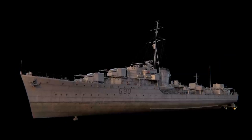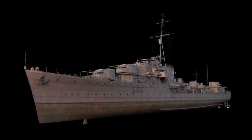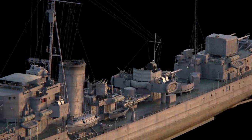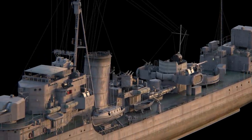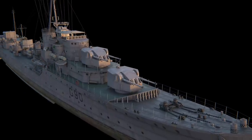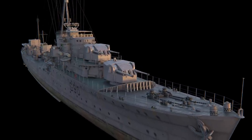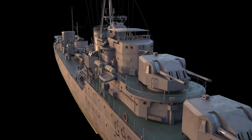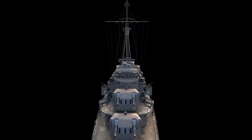By the time the L&M destroyer classes were being designed, British shipbuilders were no longer shackled by treaty limitations. As a result, an improved variant of highly successful J-Class destroyers was created and then laid down in 1937. The main difference of the M-Class were new turret-like twin-gun artillery mounts — mounts, not turrets — with more powerful 120 mm guns of a new model.